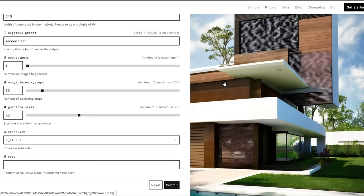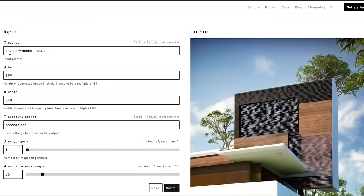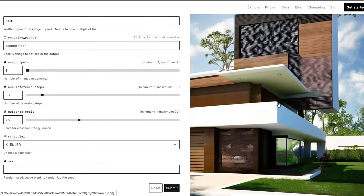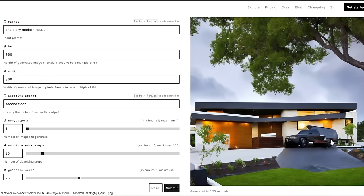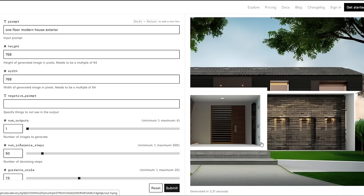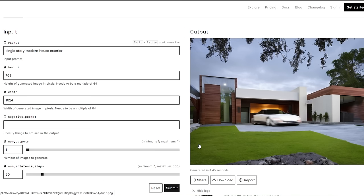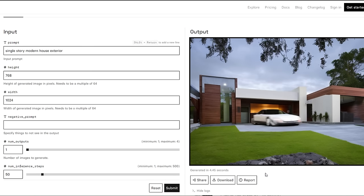I'm just gonna go through a ton of them and hopefully get a good one, because this is definitely not a one-story modern home and I definitely don't want to be recreating whatever this is. I swear I'm putting 'one floor modern house' and it's just not giving me a one floor. I mean, it's all right but I can't work with it.